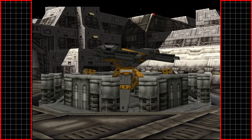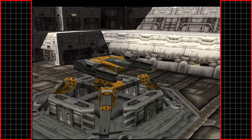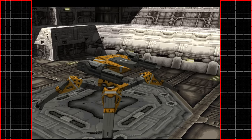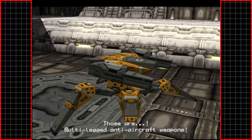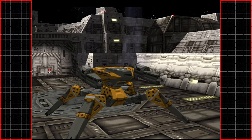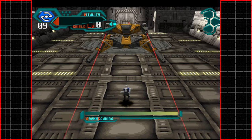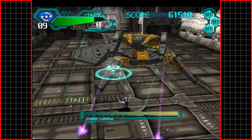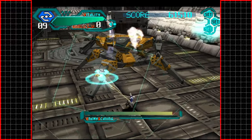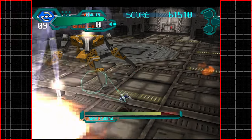We have a boss — oh, that thing looks badass. Like a spider tank! Those are multi-legged anti-aircraft weapons — oddly specific. I'll eliminate the targets. Does that mean there are multiple? Looks like we can lock onto different parts of this as well, which is kind of interesting.